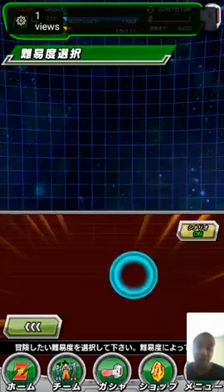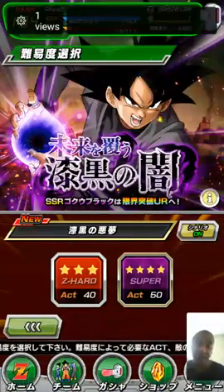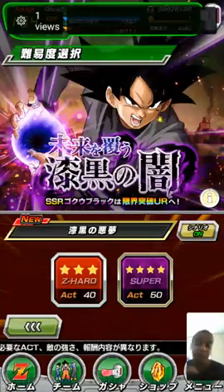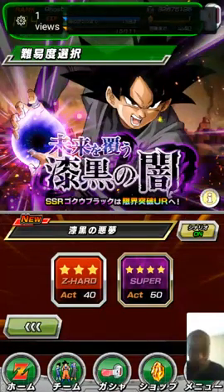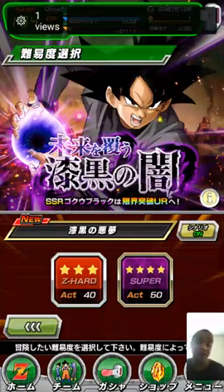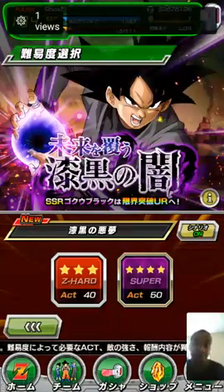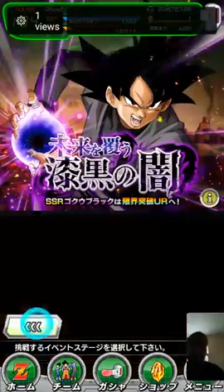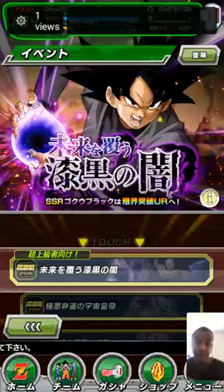There are two difficulty options — Z-Hard and Super. On Super, you'll probably get at least two medals per clear, but he's gonna be much tougher. On Z-Hard you'll likely only get one medal, but it'll still be tough. So if you want to get Goku Black, make sure to get him now — he's officially out.